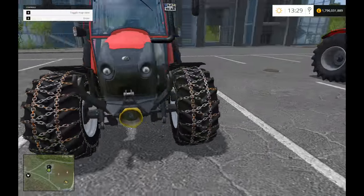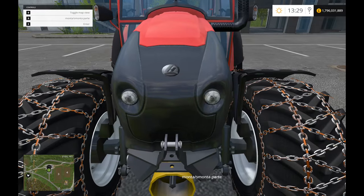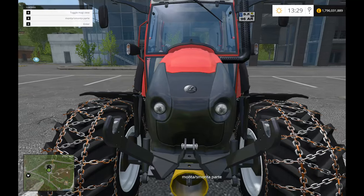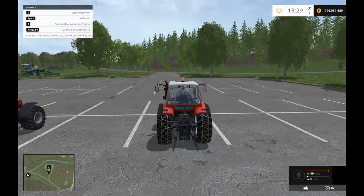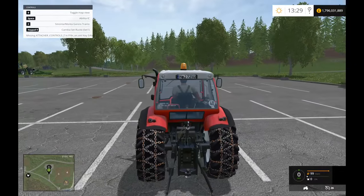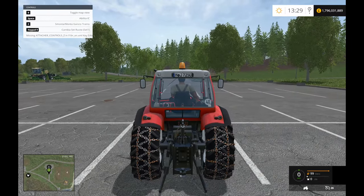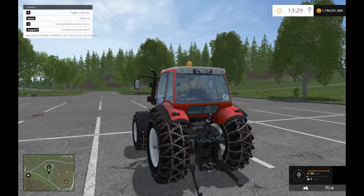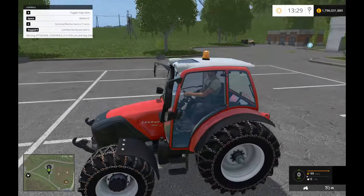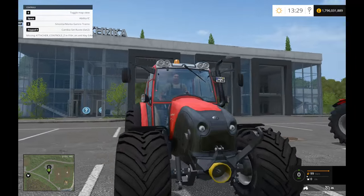Right, mudguard and chain sorted. Looking around the front — we can take the front loader arms off. But before we do that, let's jump in. It actually looks really good; I wasn't expecting to like this. There's the tow hook there.